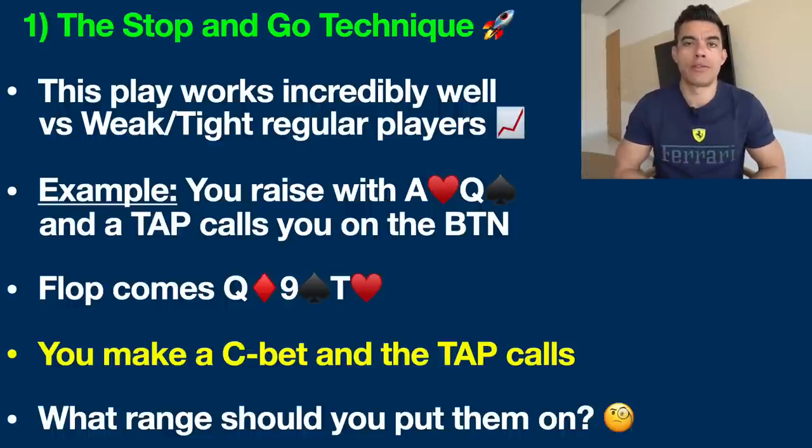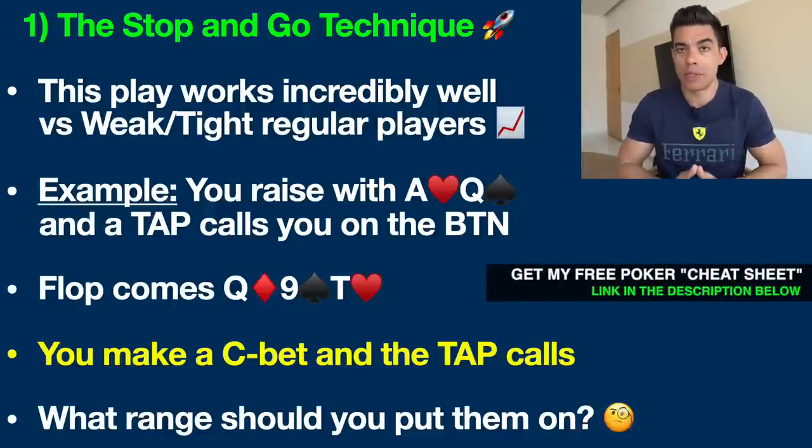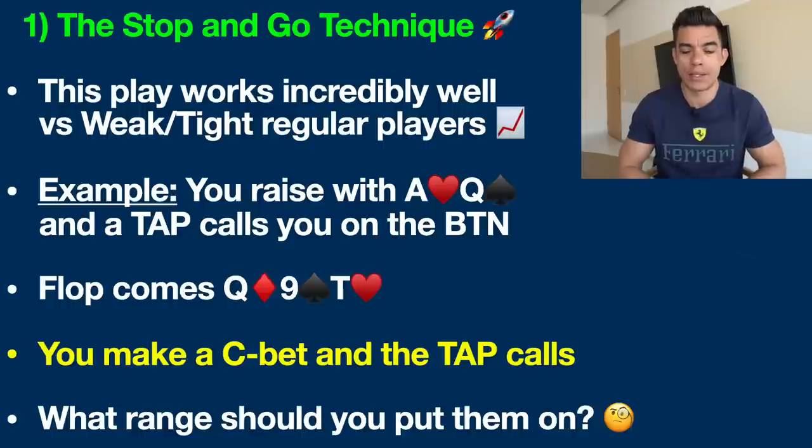Finally this player is going to have a bunch of suited connectors which are going to be very happy on this board — hands like jack-ten suited, 9-8 suited, 8-7 suited. All of these hands have a pair plus a straight draw; they're in decent shape and certainly going to stick around if we bet the flop. This player will also probably have some suited aces, maybe ace-three of diamonds. But basically what you need to know is that a tight player is going to have a reasonably tight range — they're not going to have a bunch of trash here.